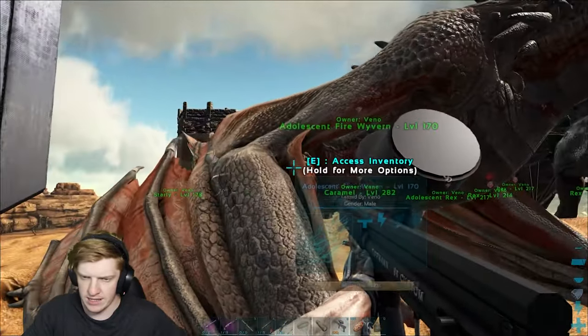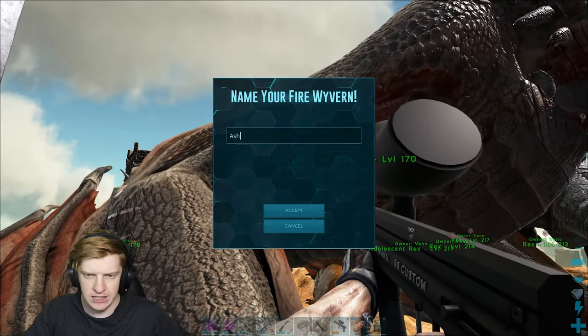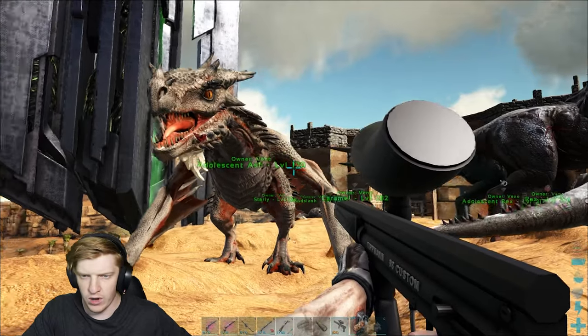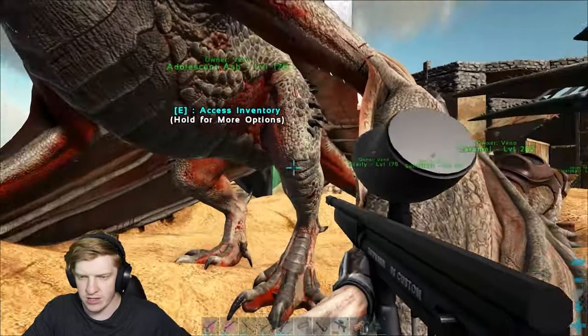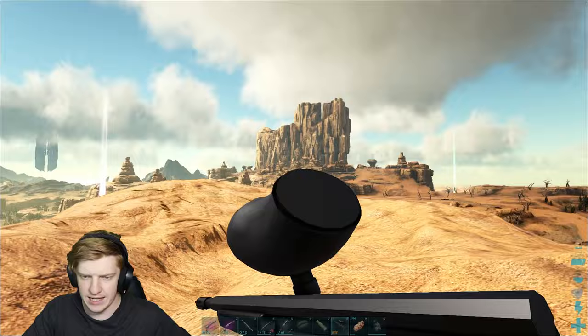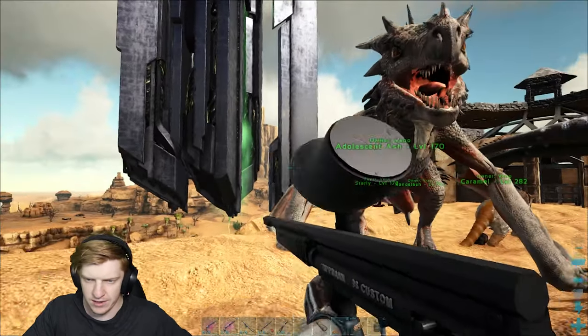He's kind of like white - actually yeah, we've got his name. He's gonna be Ash the fire wyvern because he's got that ashy white kind of texture to him. I was going between Ash or a darker color name, but we're going with Ash. We have our fire wyvern now!